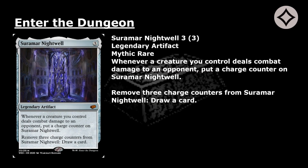Suramar Nightwell: 3 mana for a Mythic Rare Legendary artifact. Whenever a creature you control deals combat damage to an opponent, put a charge counter on Suramar Nightwell. Remove 3 charge counters from Suramar Nightwell: draw a card.